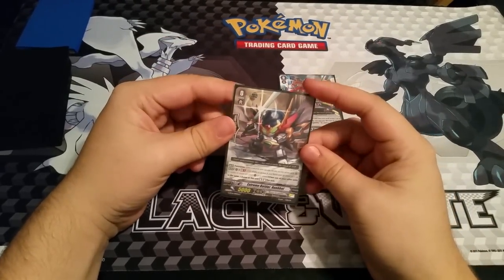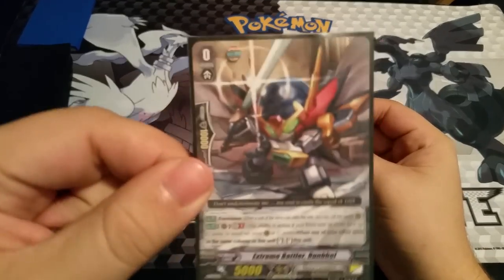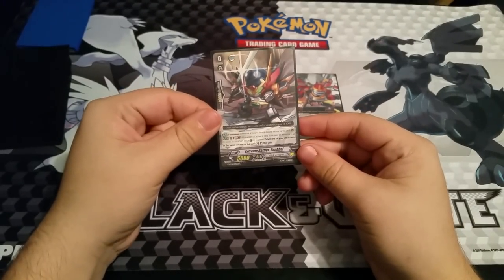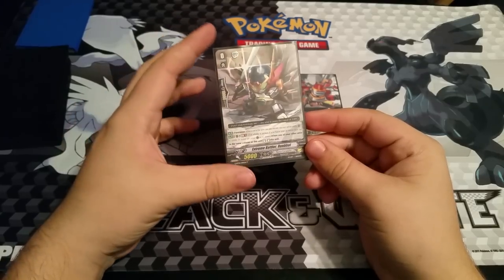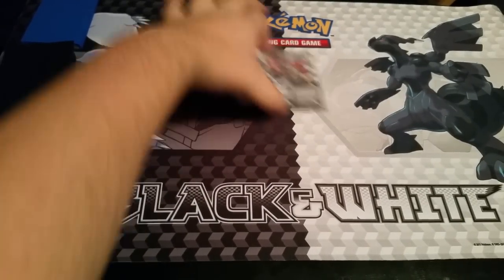Everybody knows Ronville — the OG Extreme Battler starter. His skill is Generation Break 1: whenever one of your other units in the same column as that unit stands, stand this unit. It does apply to stand triggers because it does not say 'by the effect of your card's skill.'